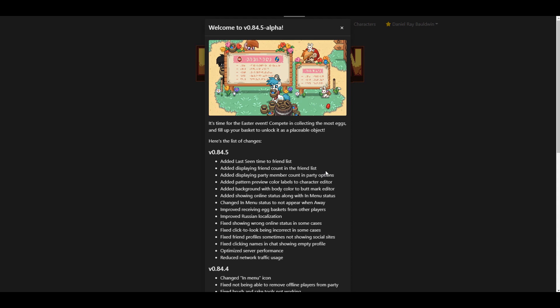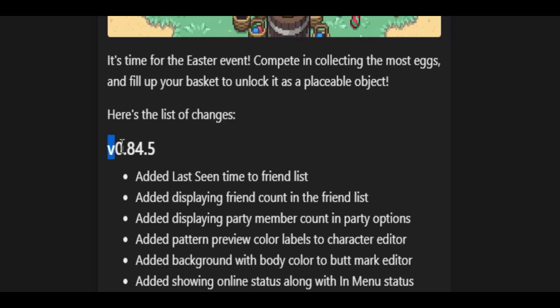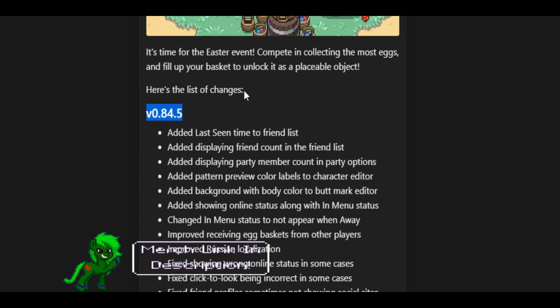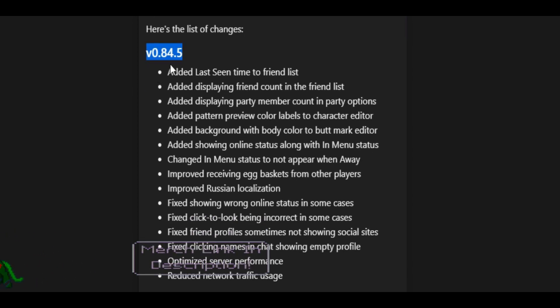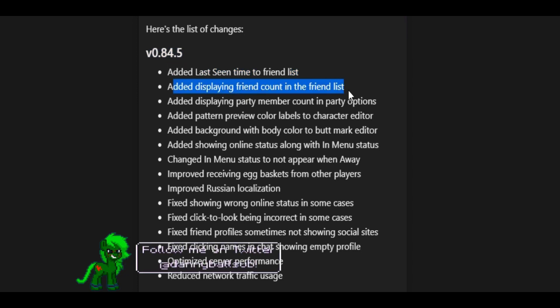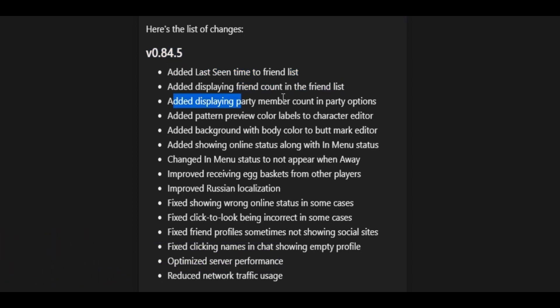Hello all and welcome back to another wonderful Ponytown news update video. Today we have version 0.84.5, and they have added a lot of good things — overall mostly UI improvements and things that are going to help you out in your daily life in Ponytown. Starting off on the list, they added last seen time on the friends list and also added displaying friend count in the friends list.